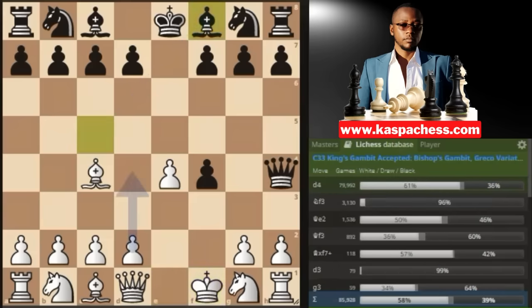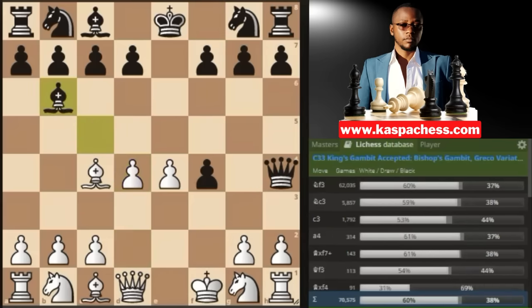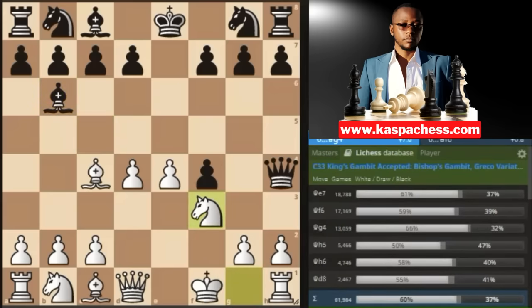Bc5, as you can see, is what everybody plays, wanting to mate on f2. But this turns out to be a mistake, because we have pawn to d4. And after Bb6, which everyone plays, now is when you go knight to f3. Stockfish favors white, even in this position where our king is on f1. So king f1 is not much of a stretch. Knight to f3 attacks the black queen on h4.